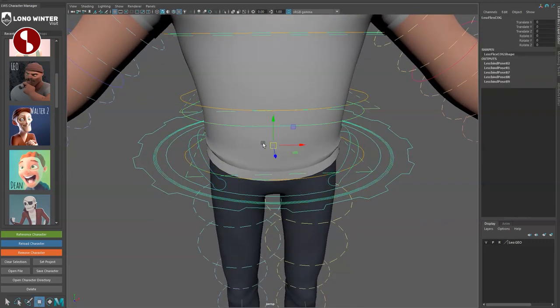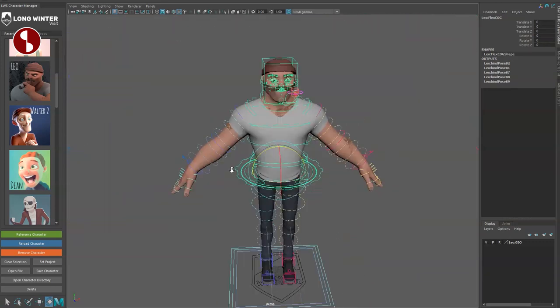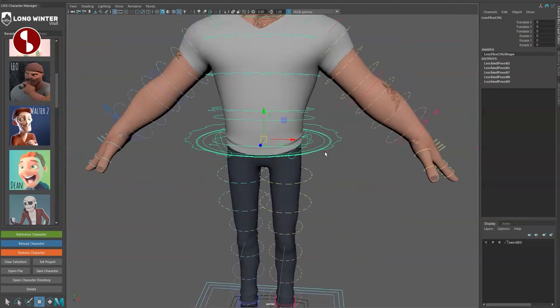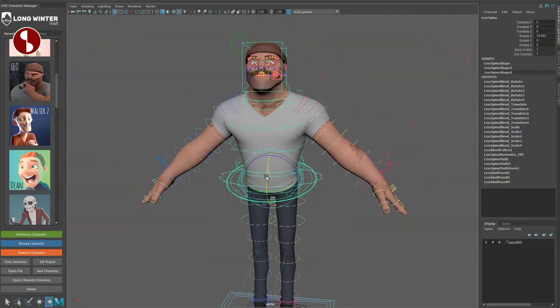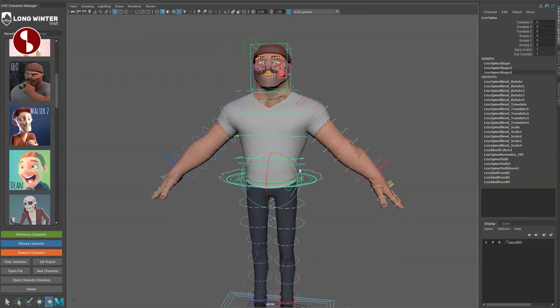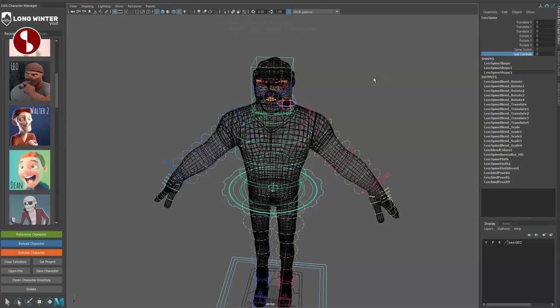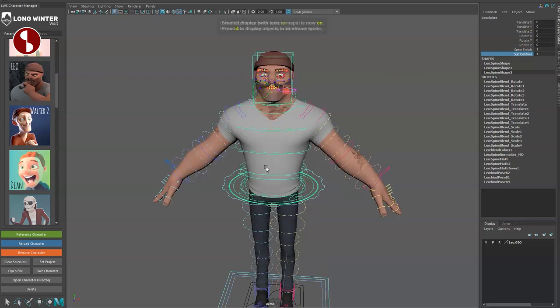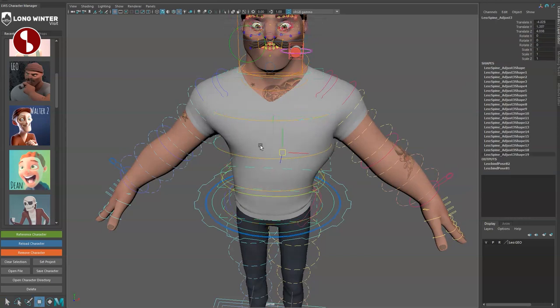This outer ring is the LeoFlex COG — center of gravity — your root controller for moving things around. Going in, that's the Leo spine; move it around and you have your spine switch and sub controls on/off. Toggle sub controls to simplify the display.